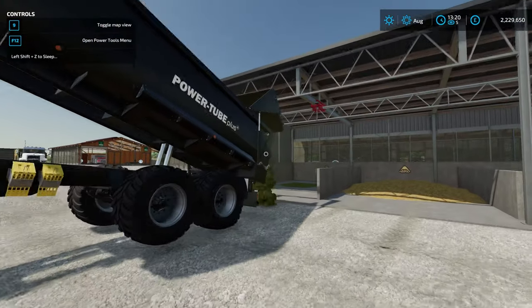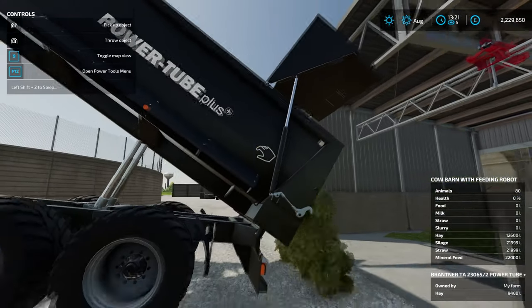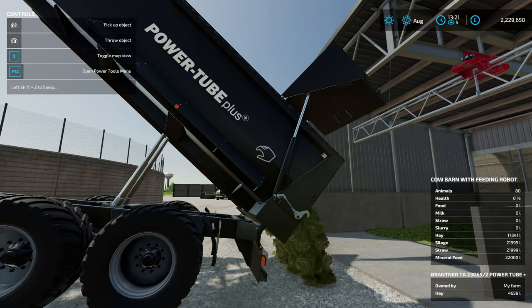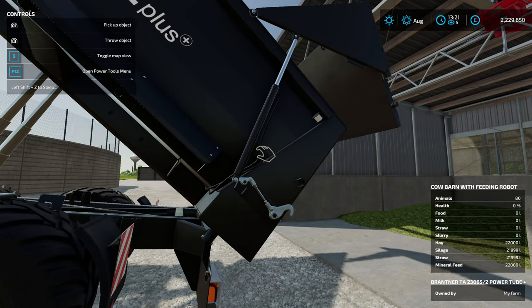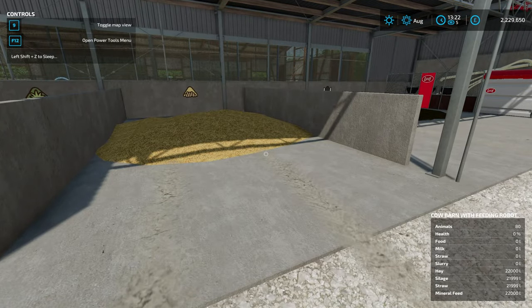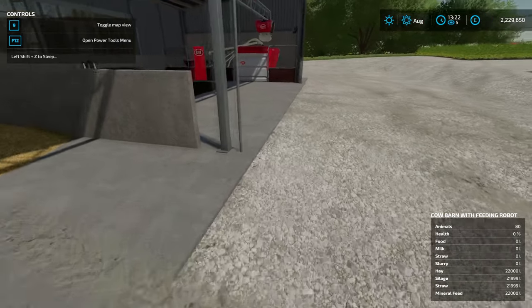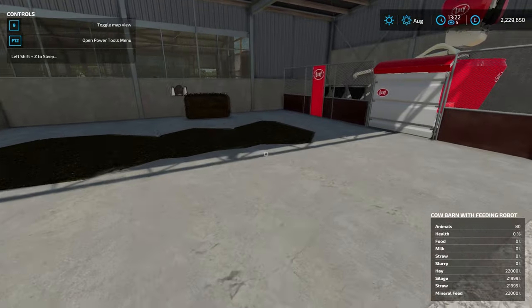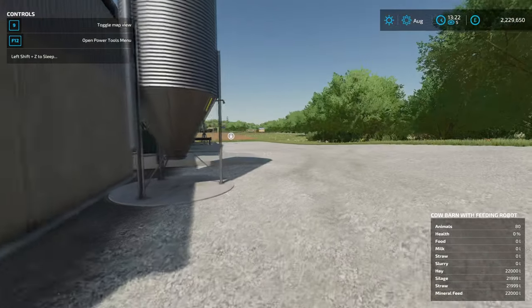Just like that we are tipping our hay into the right bay — it's all filling up nicely. When you get close to the triggers, it will show you the exact quantities. We're looking pretty good: 20,000 litres of hay, just under that for silage and straw, and the mineral feed as well. We're all looking set. Now let's see our robot in action.